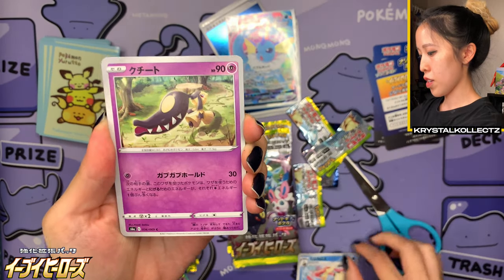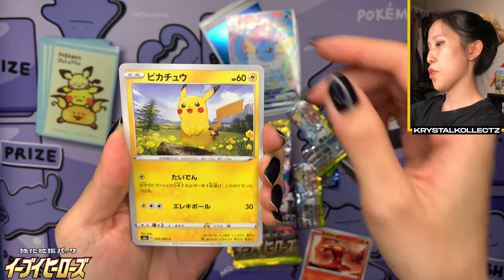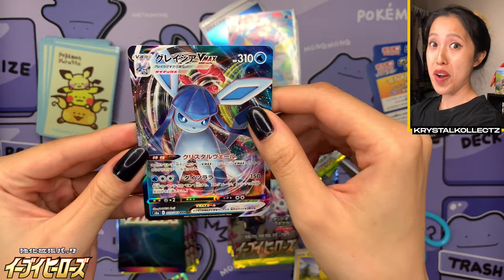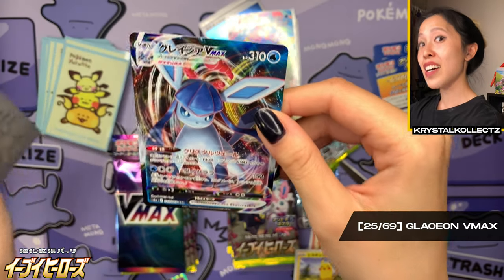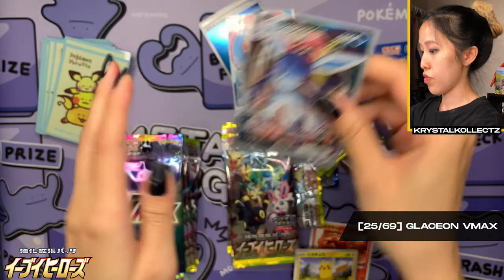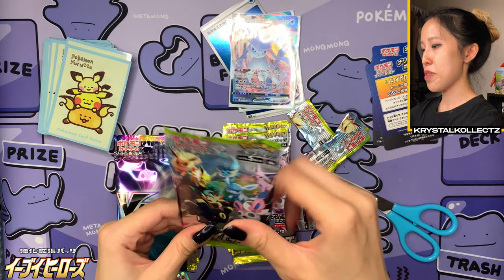Oh, nice! A VMAX I actually don't have. These VMAX boxes are definitely treating me very well. We have number 26 out of 69 — Glaceon VMAX. Again, only pullable from Eevee Heroes, not from the VMAX pack. Pretty good so far. And also a lovely Pikachu as well.